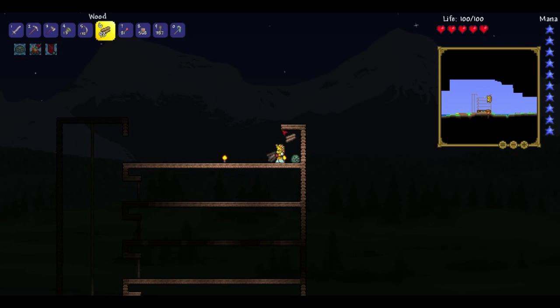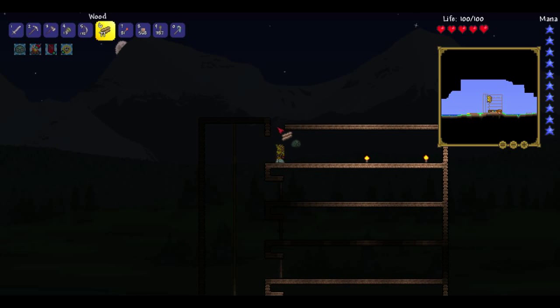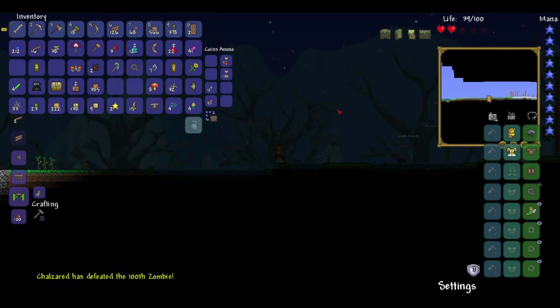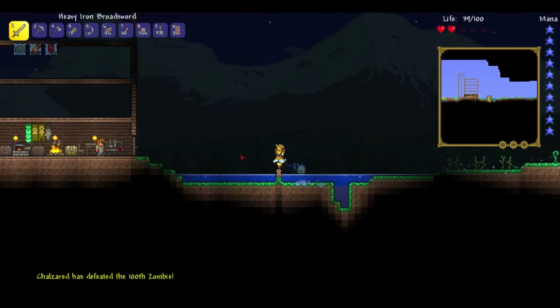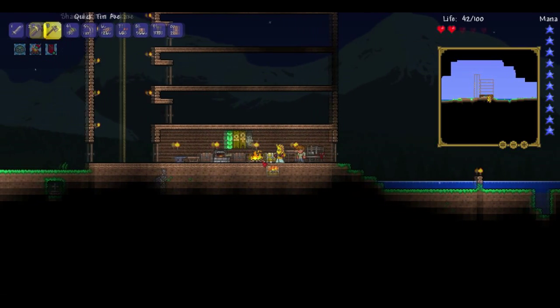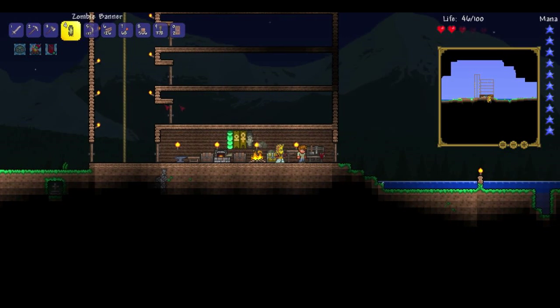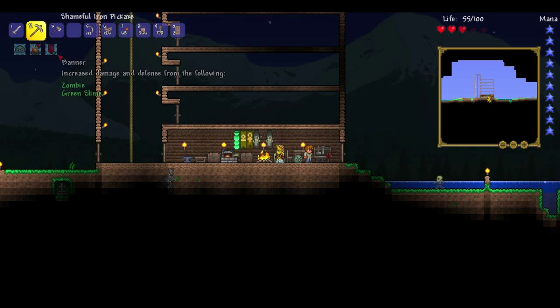We finish this and then I realize I cannot get in the top door. At first I think I need to lower it but in fact I need to raise it to have space to jump over. Then I defeated my 100th zombie and received another zombie banner. I go to put it in my house and realize it's exactly the same as the other one — killing more than 50 does not help you out very much. That was a bit of a bust, but oh well.